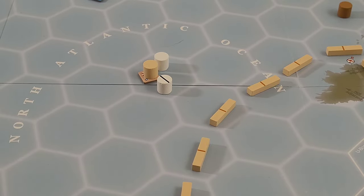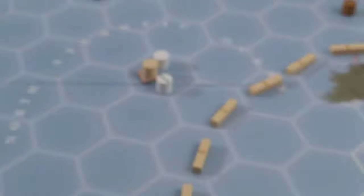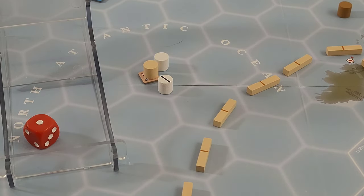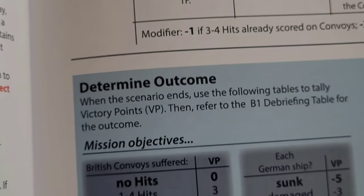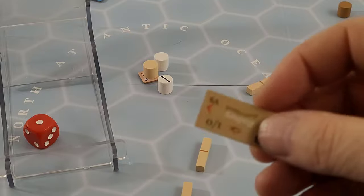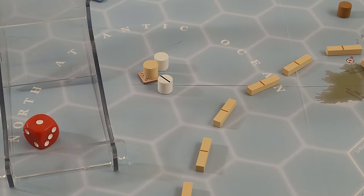We're going to go to the battle board. But first, we have an escort check here. We basically roll one die to see if anyone is with the convoy. A one. Oh boy — a one means add a slow battleship to the task force. The book specifies either the Nelson or the Rodney, so we'll randomize this. The Rodney is going to be added to this convoy.